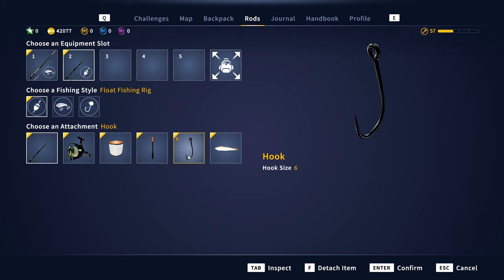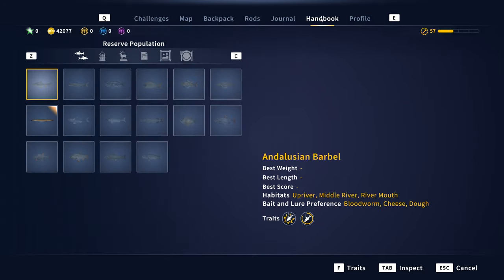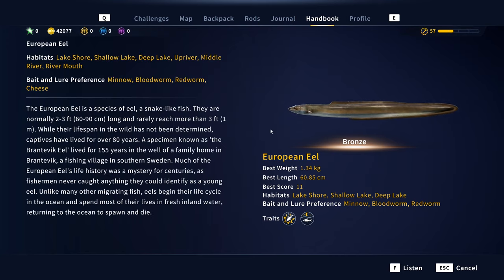On a size six you'll get bites quite quickly and catch bronze eels. Then we'll keep the same tackle, drop the hook size, and keep decreasing until we get really big eels. European eels — here are all the stats, baits, and habitats. Minnow and red worm seem to be the favorite baits I've found so far, but you can also use bloodworm and cheese. I'd personally use minnow and red worm.